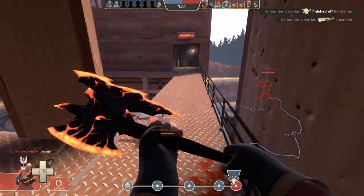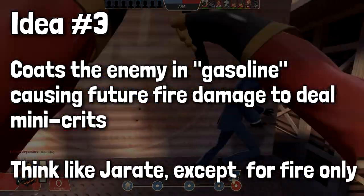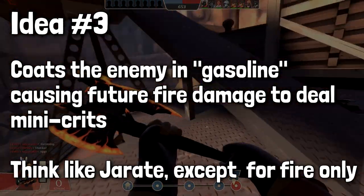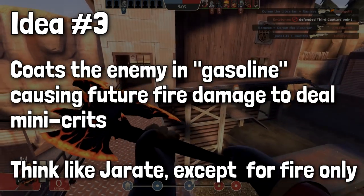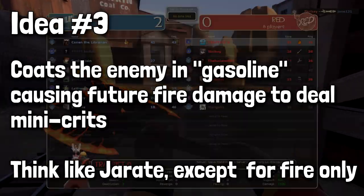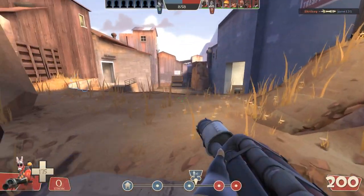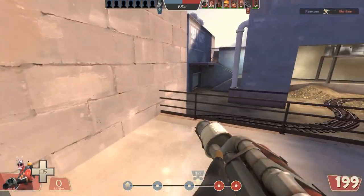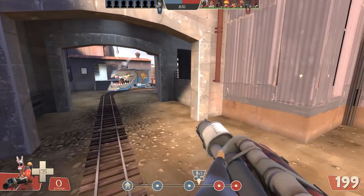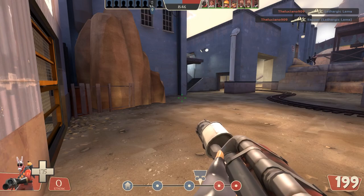The third potential idea is a slight tweak: rather than just lighting them on fire, a hit coats the enemy in something like gasoline - similar to the Jarate, however mini-crit damage would only be applied to fire-based weapons. This would encourage you to initially hit the enemy with your Volcano Fragment so they're tagged - almost marked for death - and then when you flamethrower them they take mini-crits from the flames. They would continue to take mini-crit damage for as long as they were on fire or the gasoline effect lasted.